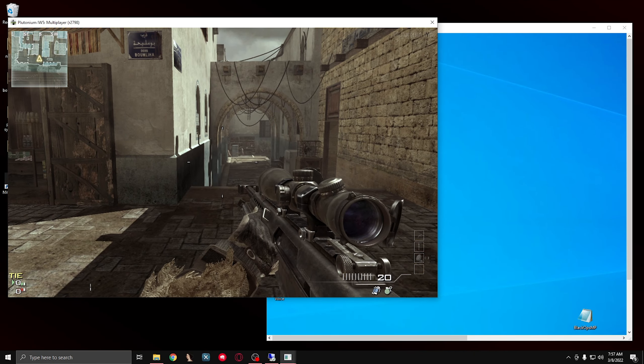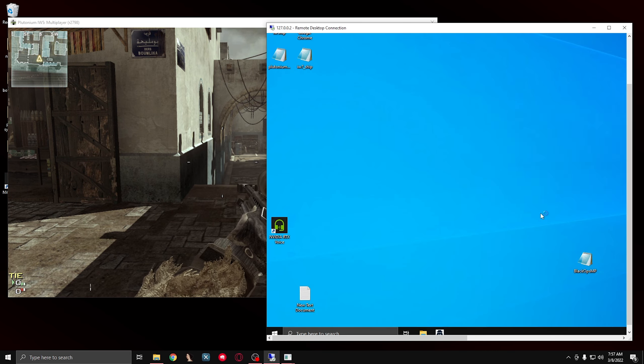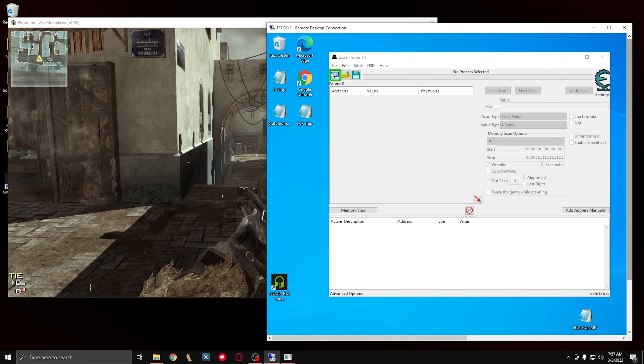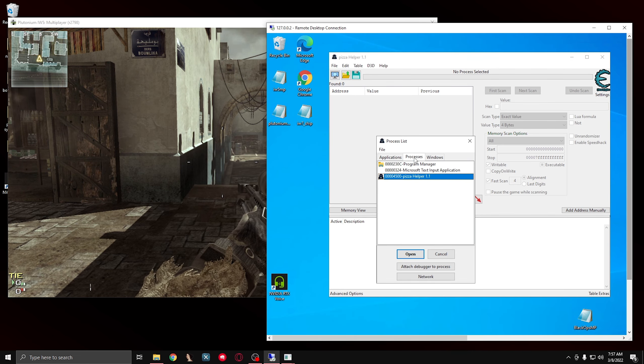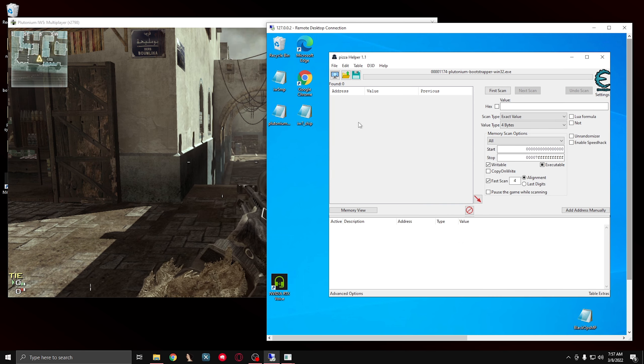The first thing you do is load up a game, and then when you open up Cheat Engine, I'm going to be using an RDP. You can use your Cheat Engine just regularly. I'm going to connect to the process. Yours should be under applications, but my process is going to be under processes because I am using RDP.